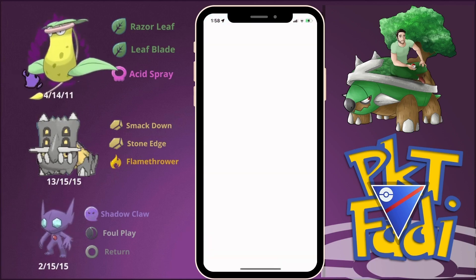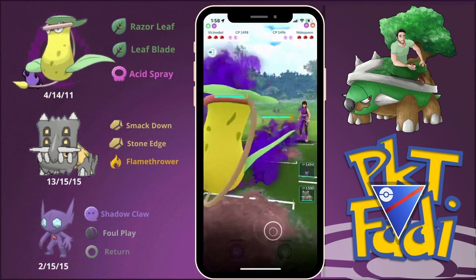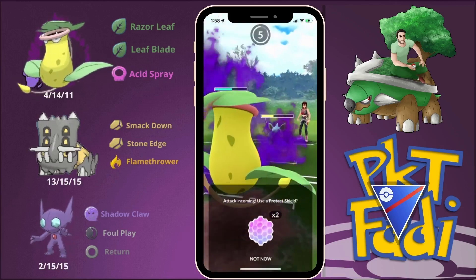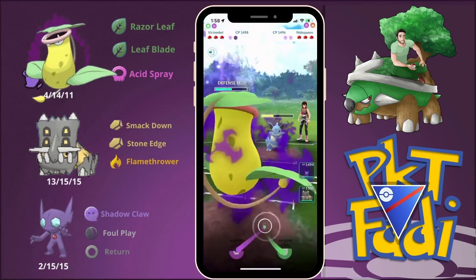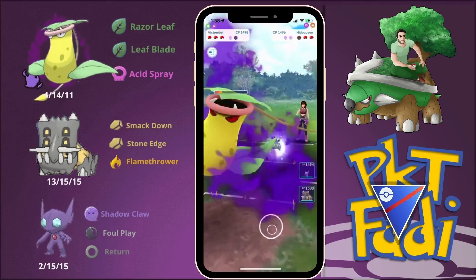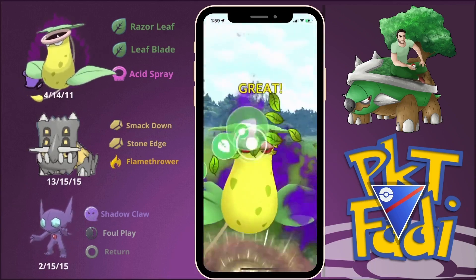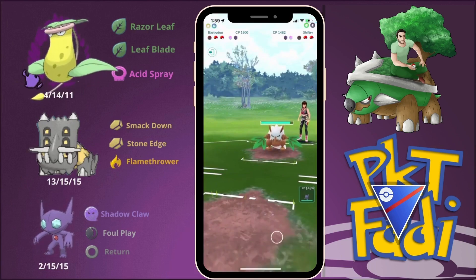Great game! Next we're facing off against a Shadow Nidoqueen lead, which is definitely not the best scenario for us. We shield up and try to farm down as quickly as possible. We manage to farm down, and then my opponent brings in Shiftry — we go for Leaf Blade and they shield up.